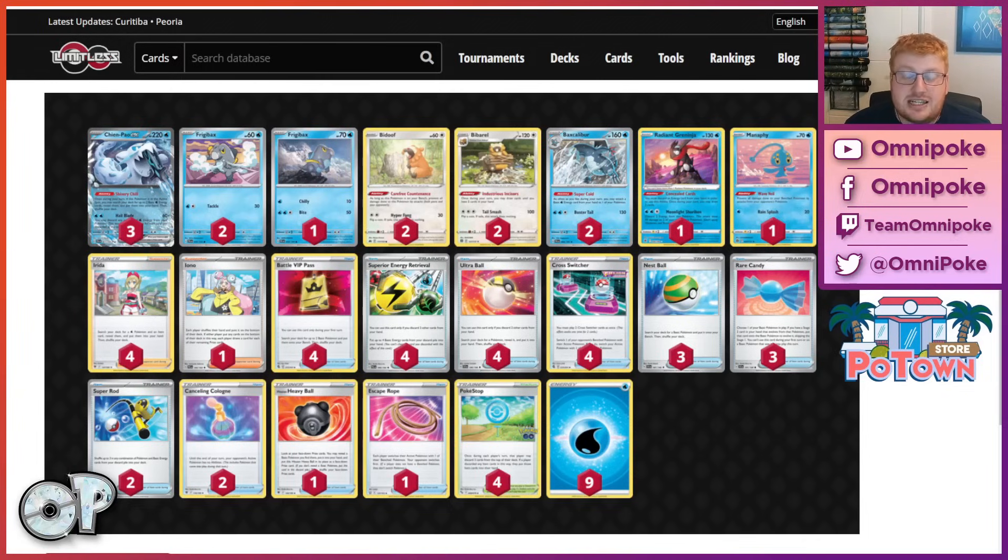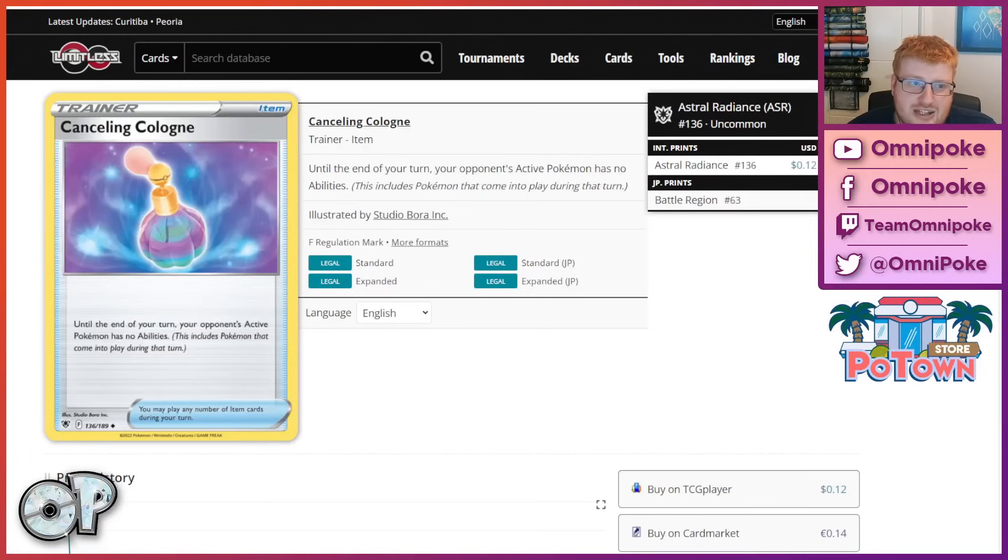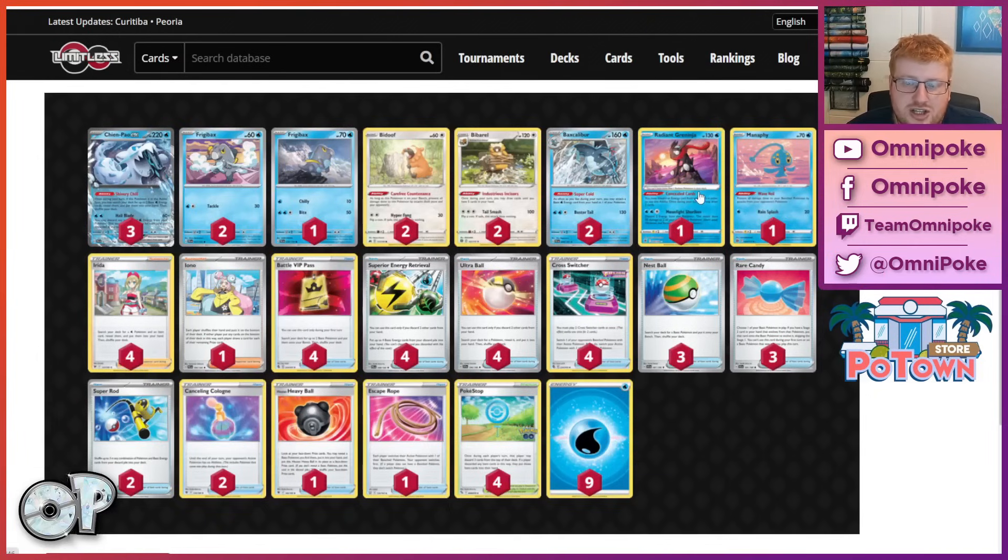Up against single prize matchups, you have Double Cancelling Cologne and your Cross Switcher-Greninja combo plays, where you try to cancel the ability of a Manaphy after bringing it into the active position, so you can shuriken down multiple Comfey, or multiple Ralts, or Kirlia, or even a damaged Gardie plus the Manaphy itself, so that Greninja can take multi-prize knockouts. This deck can churn through multi-prize turns and actually represent single prize board states.